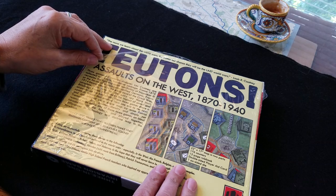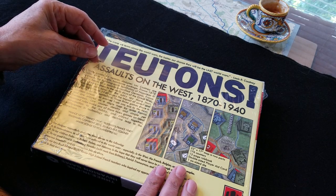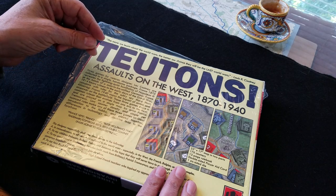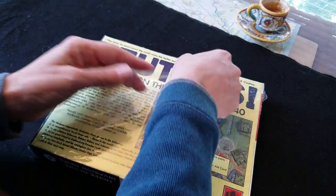A common rule set that evolves from one era to the next, all playable on a single map by artist Patrick Tremereau. Low counter-density and simple nuanced rules. The back-of-box description rounds it out.